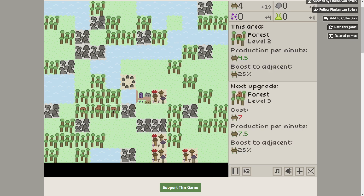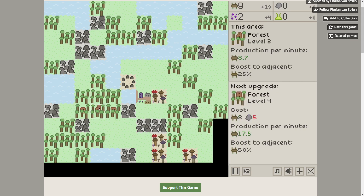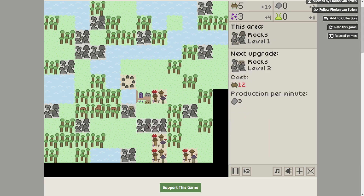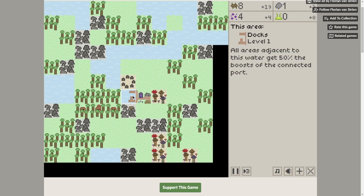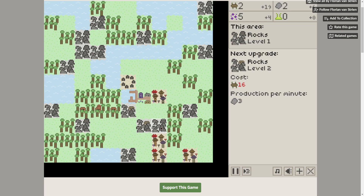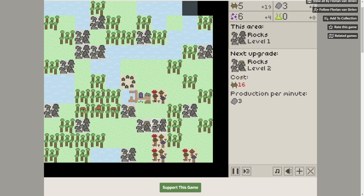Kind of a slow start, but we're going to crank up the speed. The darkness is encroaching and we don't want that. We need to get some stones, so let's crank up a stone mine. I probably should put two stone mines here because they're adjacent. We can also put a port city in here to help give some adjacency bonuses to the rocks and the town. I'm going to place one there and one there as soon as I can afford the 16 wood for the fancy rock upgrade.